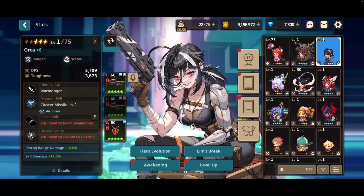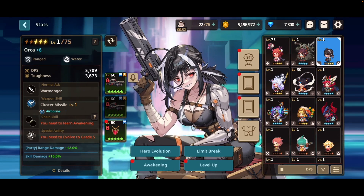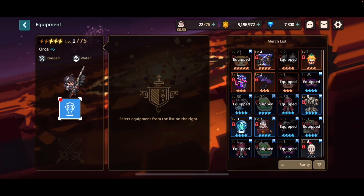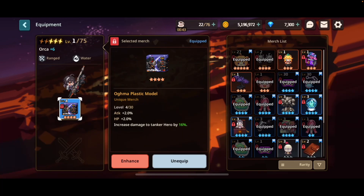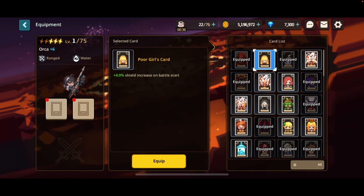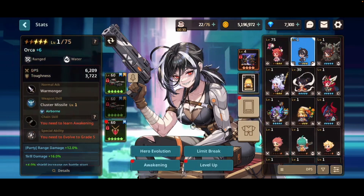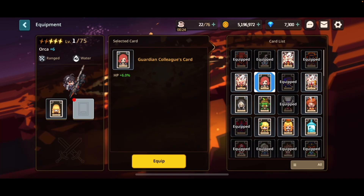On the top right we have what is called merch. These are similar to accessories, giving both stats and a bonus effect. The major difference between merch and accessories is that merch is more focused on the added effects, whereas accessories are more focused on stats. The next two slots under merch are the card slots. Each hero can equip two cards, but instead of giving stats and effects like accessories and merch, cards are more about enhancing effects or stats you already have, although they can add stats or effects if you didn't have them at all when equipping the cards.